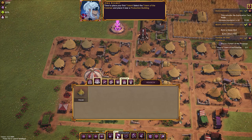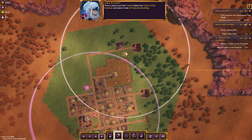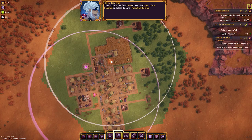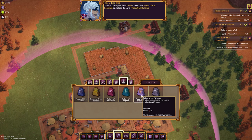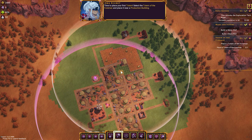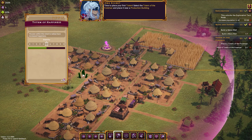The demo wants me to build a specific totem — a Totem of Foreman — and place it near a production building. Up here we have production buildings, and if that's the radius we could cover every single production building we currently have. Let me delete that farm and place it over here instead. A Totem of Foreman there should cover everything. But wait — it looks like I don't have the mana for it.